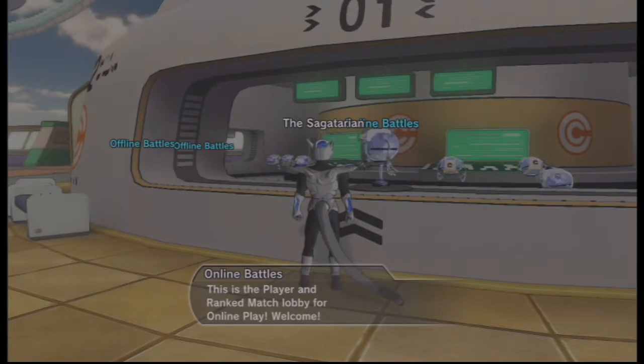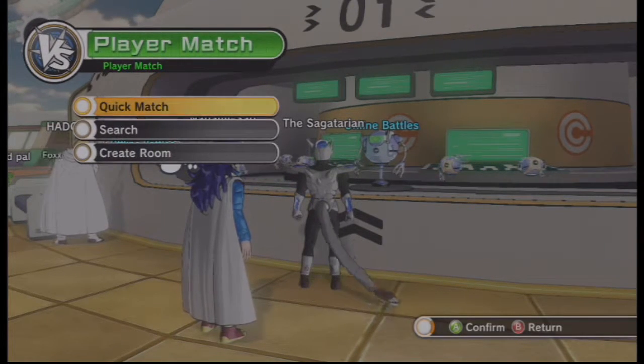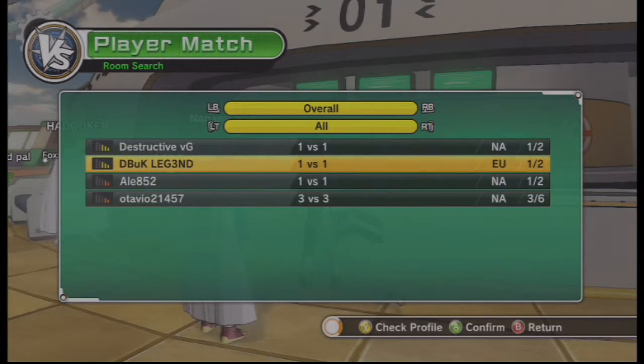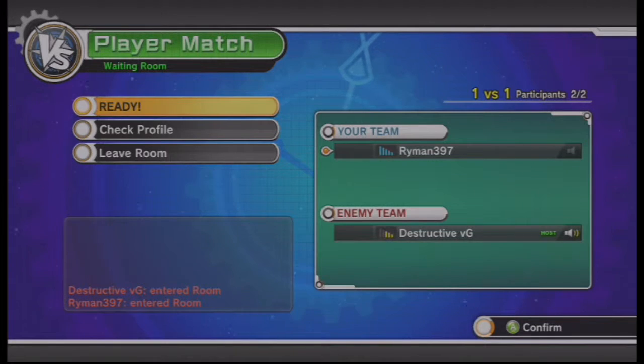Online battles — this is the player and ranked match lobby for online play. Welcome! Player match, because those are casual. Quick match, please. Let's get a room going! I'm feeling it! And I'm only going to be playing as the Sagatarian — I have to win a match as this guy. He's our flagship character. Connection looks decent. It's a 1v1 — perfect! Let's just show how good I am at this game, or how mediocre I am. Ready!